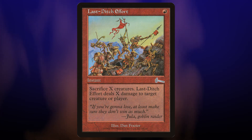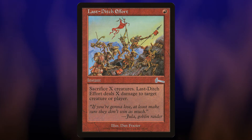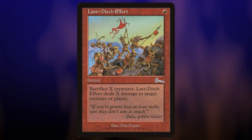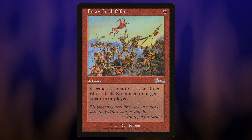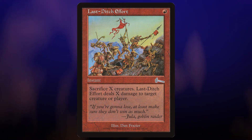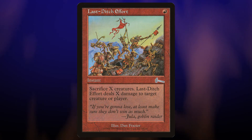Here's a card I've never heard of before that seems excellent in any token deck with red in it — Last Ditch Effort. It only costs one mana and it's instant. You sacrifice X creatures to do X damage to any target. It's great board wipe insurance, a way to possibly finish the game if you've got someone down to around 10 life, and if you've got a real problem with a planeswalker or creature that's keeping you down, you probably don't have to sacrifice too much to take care of it.